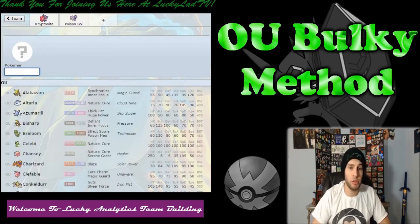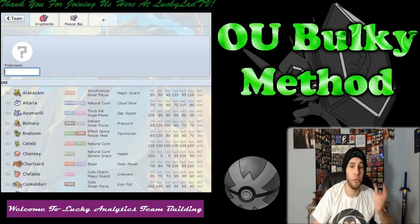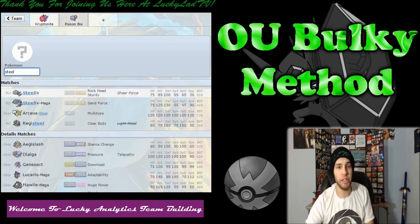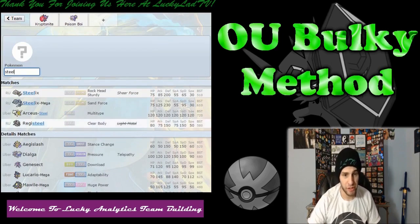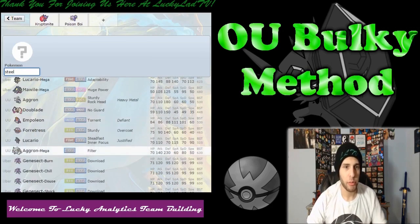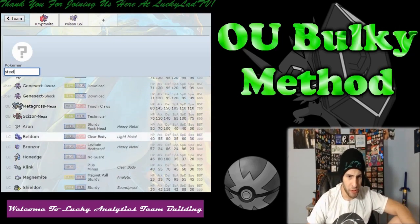Now we need a Pokemon that resists special Fairy-type moves and can eat those up. Steel or Fire-types is where we're looking now — definitely a Steel-type. Because we have a Ground immunity in Poison Boy and a Fighting immunity in Kryptonite, we want an especially defensively solid Steel-type.